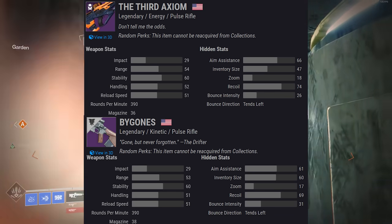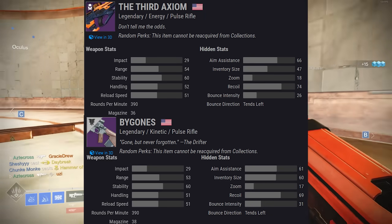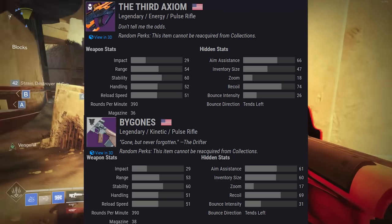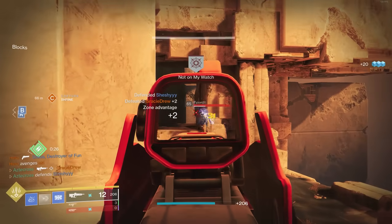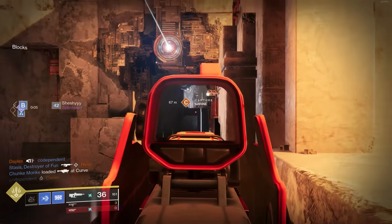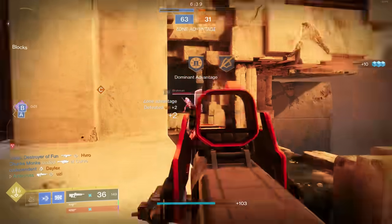Perk-wise, there are a lot of similarities between Bygones and Third Axiom: range, stability, handling, reload speed. My god! The only difference is Third Axiom does have a little more aim assist, a little more in that default zoom — which is nice — with an increase in range, and 74 recoil direction, which is almost vertical. There's a little bit of sway to the left, but not enough where you need to load out recoil direction-boosting perks or a counterbalance mod. Not necessary, unless you want to overcommit to something like Arrowhead Break.